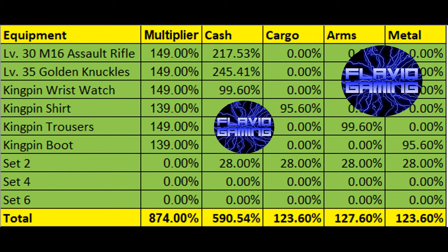If you max out their augmentation levels and get all the extra bonuses that you get from vigilantes, investments, hitman services, etc., those buffs will go up to a 590.54% cash production buff, 127.6% arms production buff, and 123.6% cargo and metal production buff.